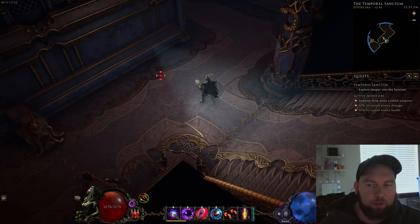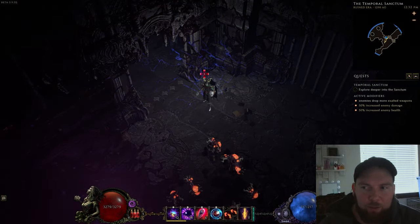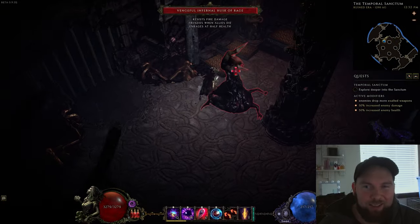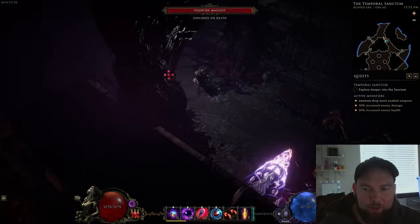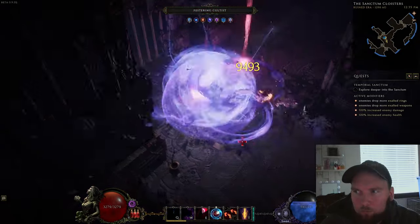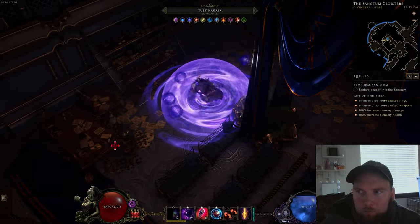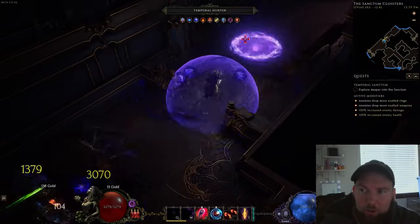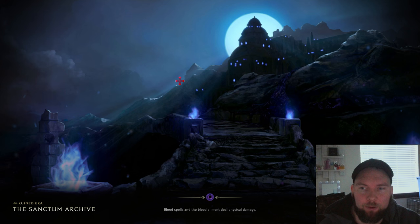Essentially it's a maze that you have to find your way through, and going through the different eras opens up different doors. For example, if I go over here you'll see this door — I change era and this door opens while that one closes. You have to find your way through two different maps to get to the end game boss. Once you get through the second maze to the final door, you go to the final room which leads you to the boss fight.